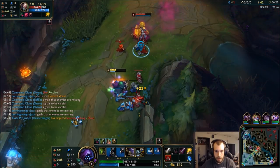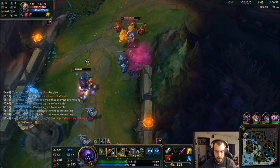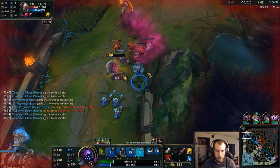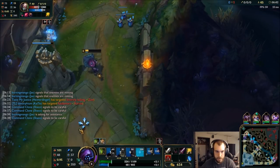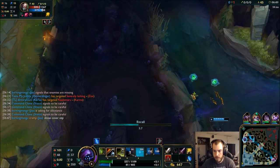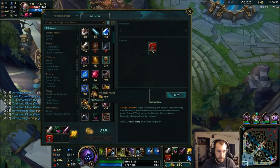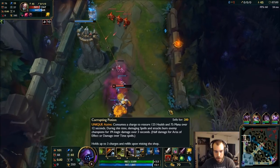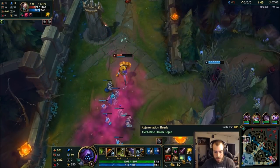Pop Potion. Shaco comes top — I think we kill. Trying to bait him. I can't stay, I gotta leave. I'm gonna grab a little bit of Magic Resist and Rejuve Bead. I'm gonna build a Spectre's Cowl eventually, so this is gonna give me a little bit of sustain — a little bit of healing. This will build into a Tiamat.